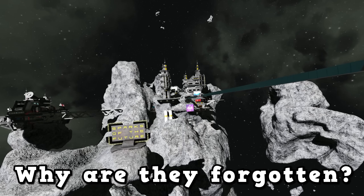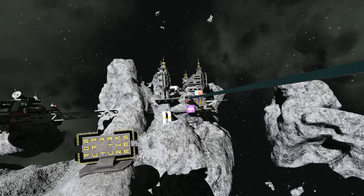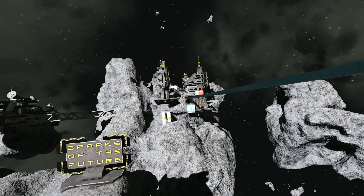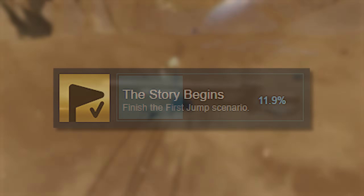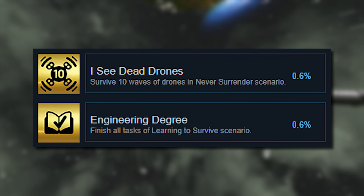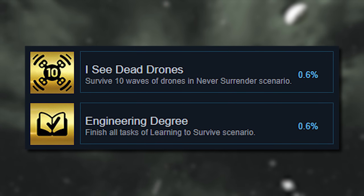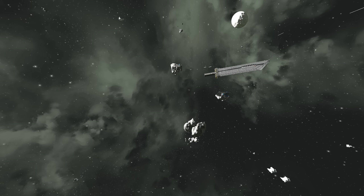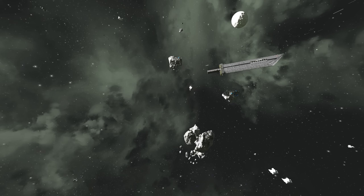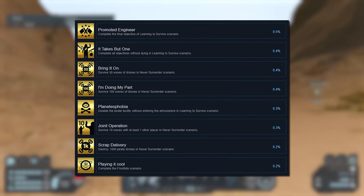So why are the scenarios forgotten? I don't mean they're literally forgotten — I'm sure most of you watching this video do know the scenarios exist — but very few players play them. By looking at the achievements you can see that the most played scenario is First Jump, completed by just about 12% of players. However, the next scenario-based achievements are Never Surrender with 0.6% of players completing them, and finishing the Learning to Survive scenario with another 0.6% of players, and it only goes down from there. Not all the scenarios have achievements, but considering those are the top three, they're probably the three that most people have played. The bottom 8 achievements based on number of players that completed them are all scenario-based achievements.